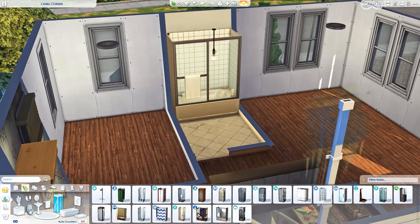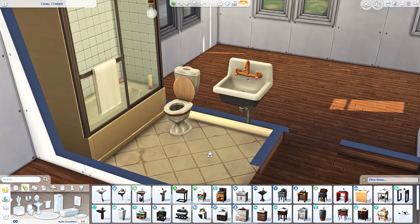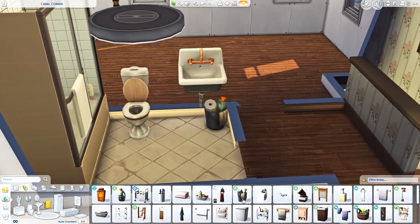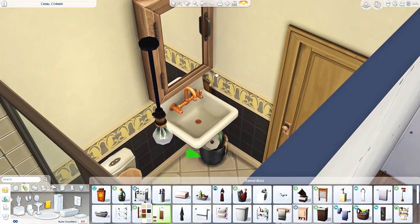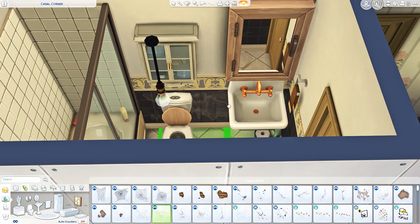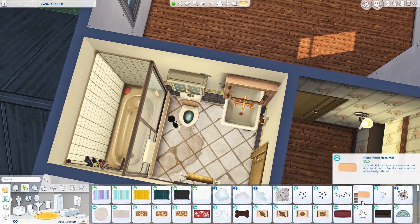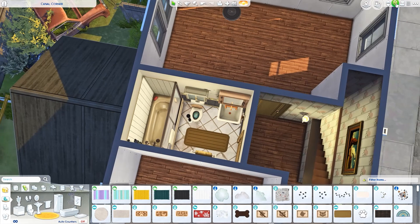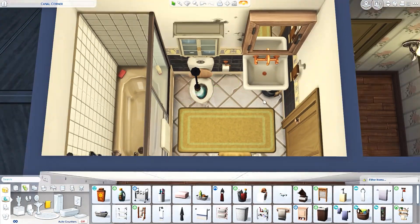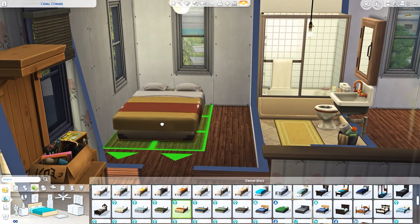Up here is going to be the second bathroom. The downstairs bathroom, as you probably noticed, is a laundry room and bathroom combined - there's a litter box, toilet, and sink, so it's just a half bathroom with some extra storage. The upstairs bathroom is a full one with a shower and tub combo, so your Sims should be able to do all of their bathroom needs. I only imagined two Sims living here, though you could definitely have three.